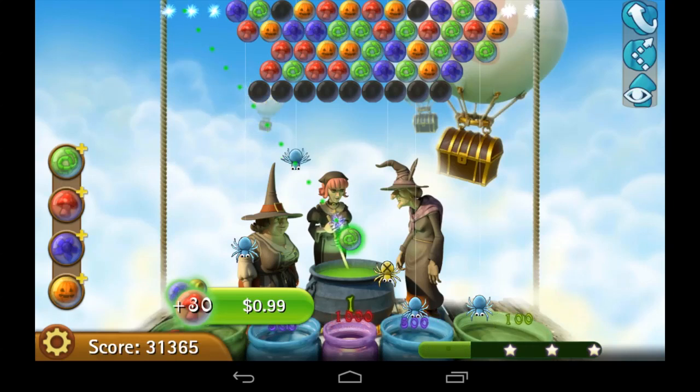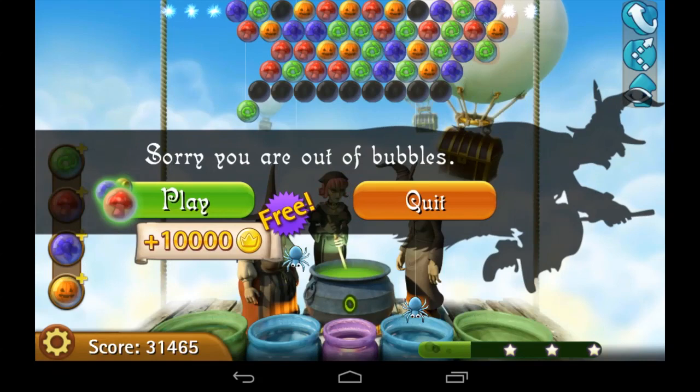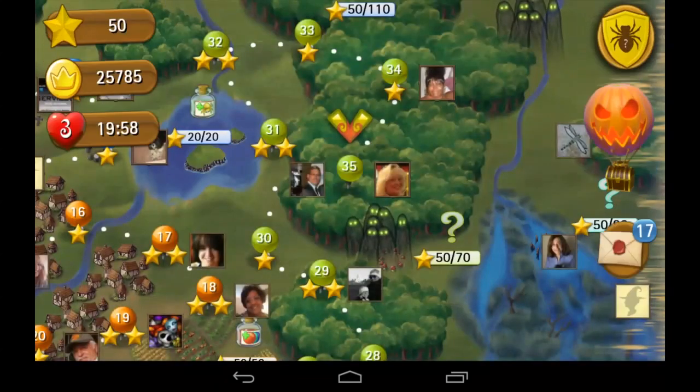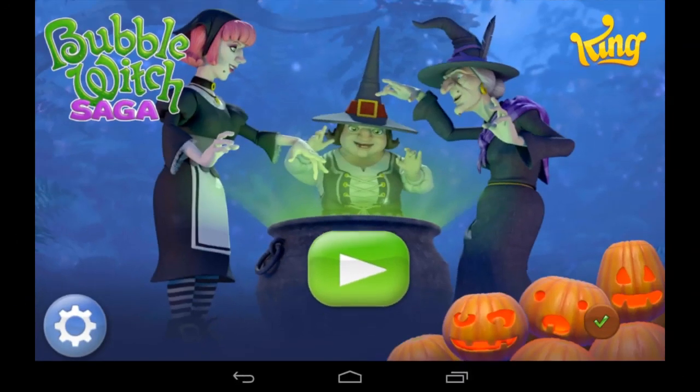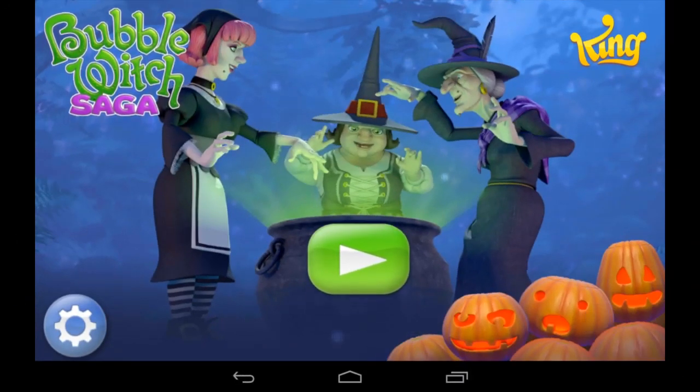King.com does a very good job of using in-app purchases — I call it the drug dealer or crack cocaine method. They are the makers of Candy Crush Saga, currently the number one Google Play grossing app as well as a top grossing app in iTunes. That's it for Bubble Witch Saga — you can download it using the link below. Until next time, Crazy Mike from crazymikesapps.com.